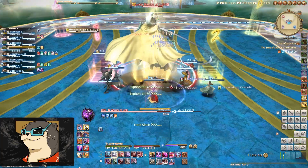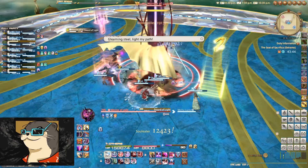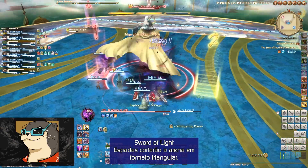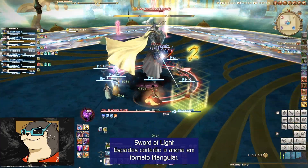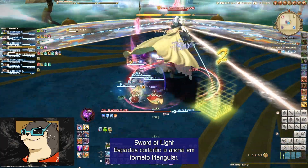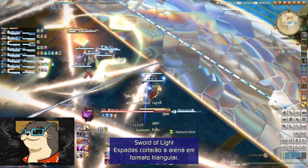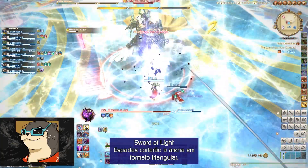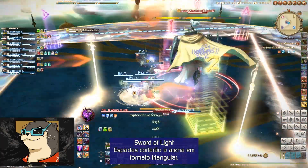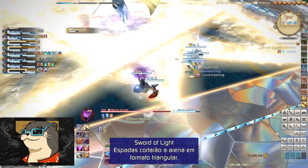Agora o chefe carregará sua barra de LB2. Sword of Light invoca três espadas que cortarão a arena em formato triangular. A área, quando se fechar, dará dano letal nos jogadores pegos por ela. Enquanto as espadas cortarem a arena, elas começarão a criar o desenho de uma estrela — procure o lado que forme o topo da estrela. Este lado não terá nenhuma espada correndo em sua direção, e é aí que o lugar seguro está. Requer bastante visualização. Lembre-se de que essa posição não é fixa; a área segura pode estar em qualquer um dos lados da arena.